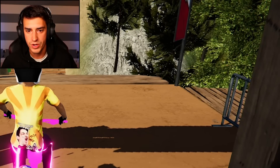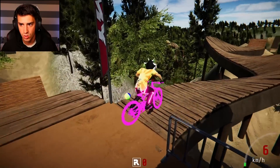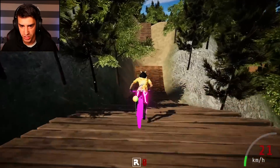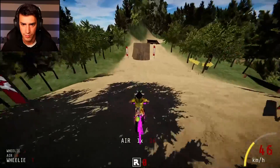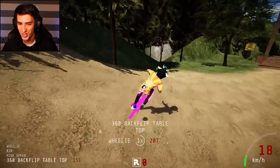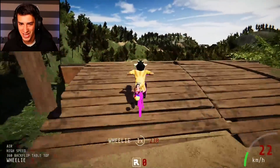Here we are. We can either go straight ahead or to the right. That looks cool — I think I'll go straight first. We got some jumps. I don't think I need to jump on this one... actually I do. Look at that — 360 backflip tabletop, you kidding me?